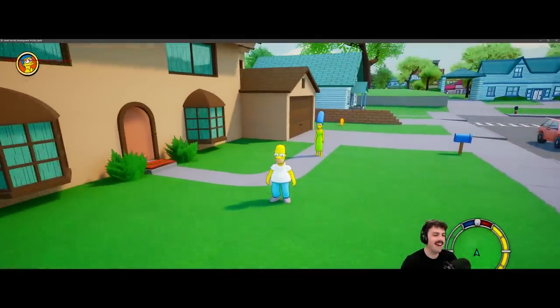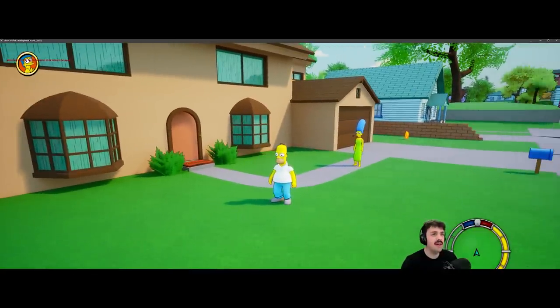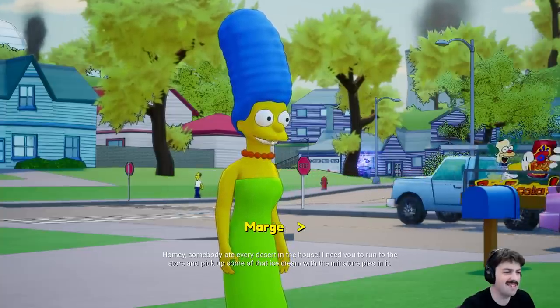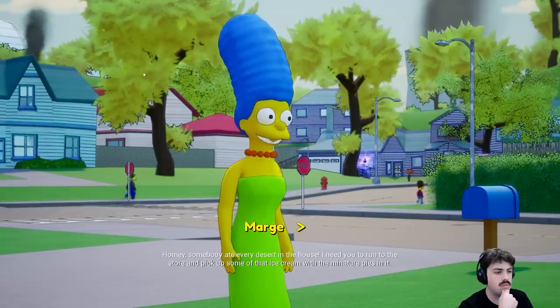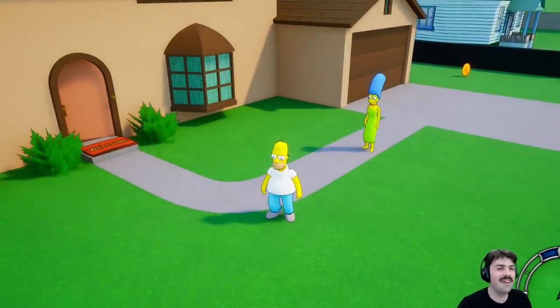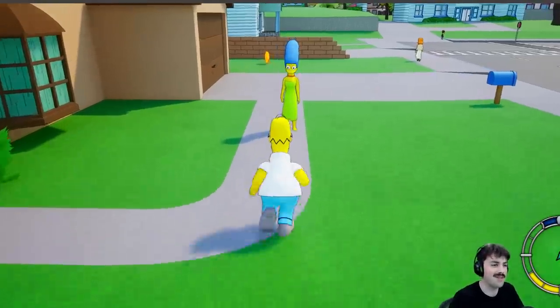I'm super happy with that, but we still need the characters to open their mouths when they talk. Initially I tried just making the mouth flap open and closed at a constant speed — like the original game — but that looked terrible. I've now changed it so that the mouth opening and closing actually follows the audio. Homer also plays his head scratch animation while he talks. Let's check it out.